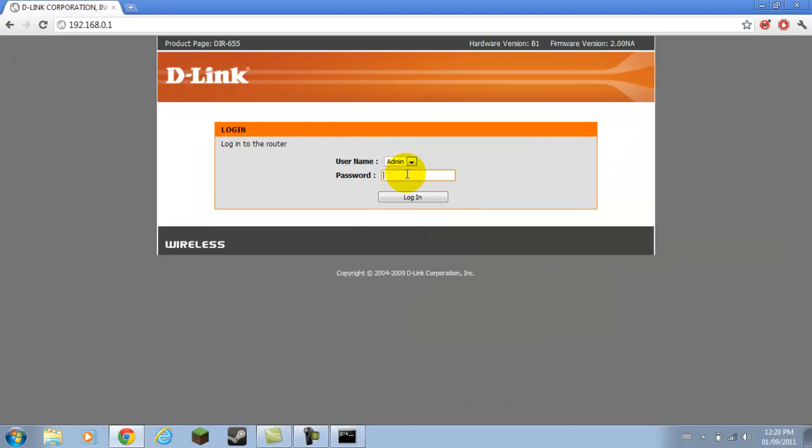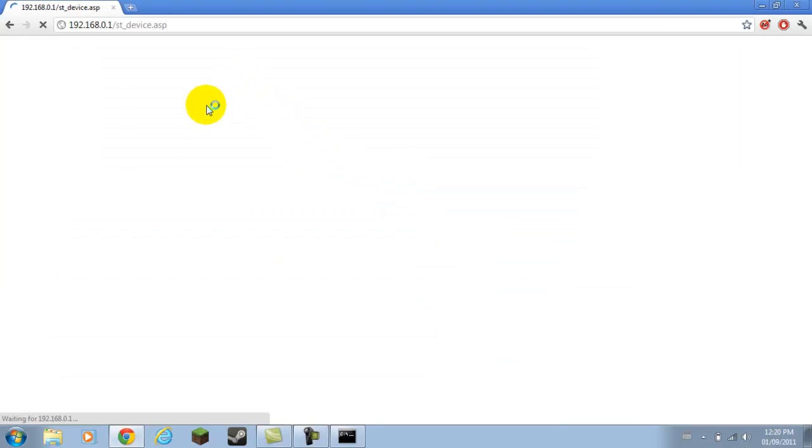Alright, so I'm at my router admin page. For routers like this, usually the password is admin admin. I've changed the password, just want to let you guys know. Or you can go on the internet and look up what it is. In case you forgot your password, you'll have to reset your router. This video is only based on one thing.